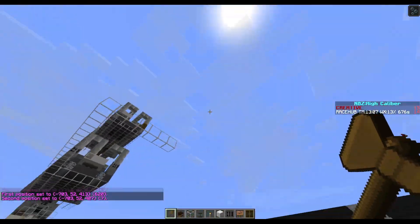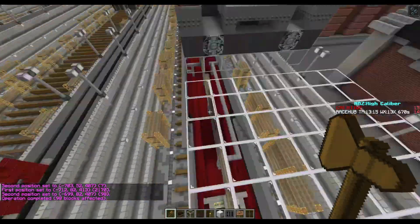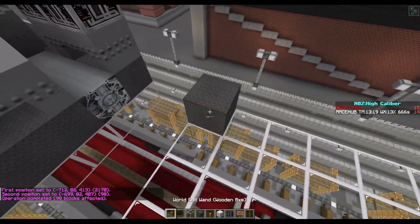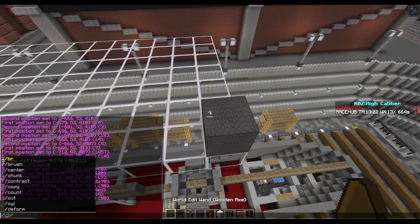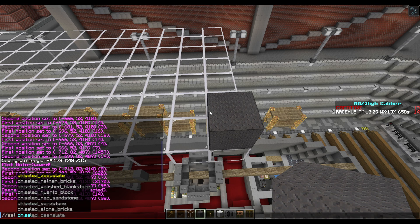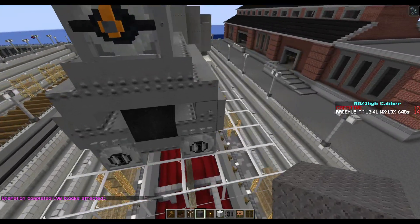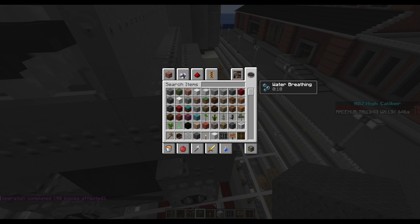Alright, there we go. So for these, you can actually probably set up the floor. This is getting chiseled. Alright. So we already have our boilers, and I'm very quickly going to open up drawings that I have.